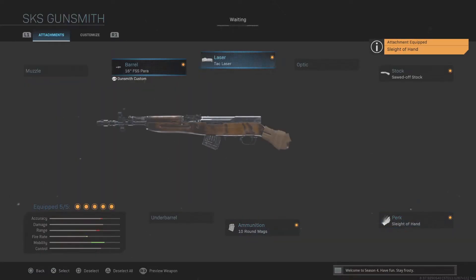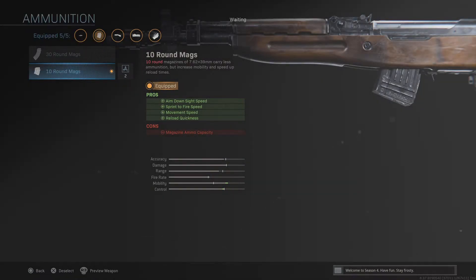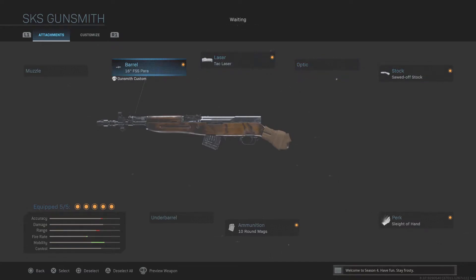For the fifth slot, I'll use the sleight of hand for faster reloads. The 10-round magazine doesn't actually contribute much — it only gives you about 0.1 seconds faster reload, which is almost nonexistent. The sprint-to-fire stat only works with the super sprint, which is around 450ms by default, and the magazine brings it down to 400. It does give good movement speed, and that makes this the snappiest version of this gun you can build.